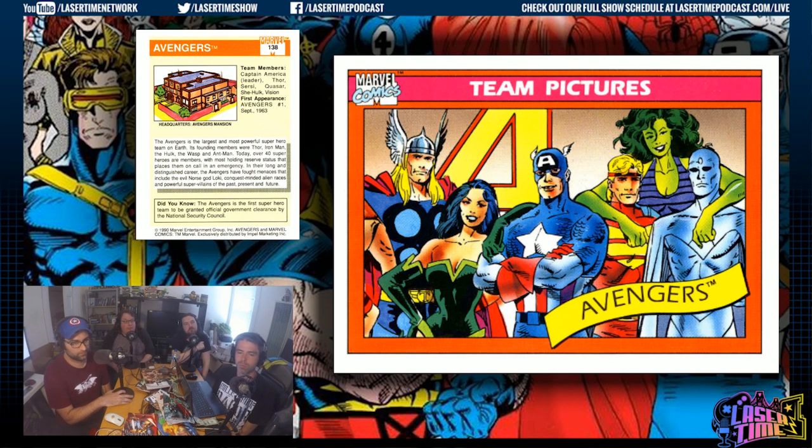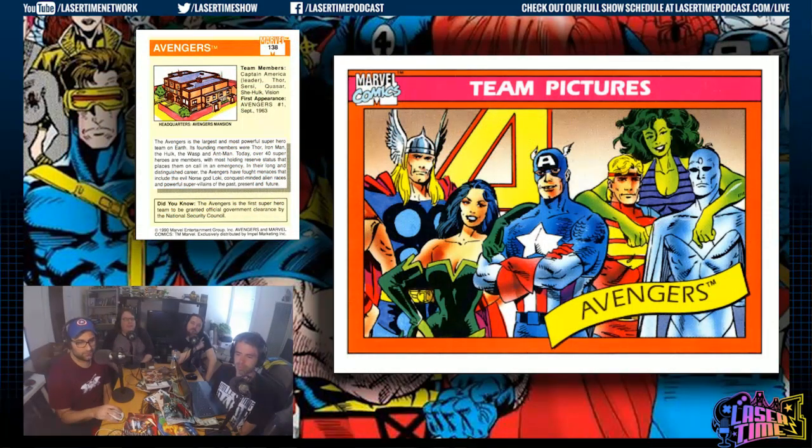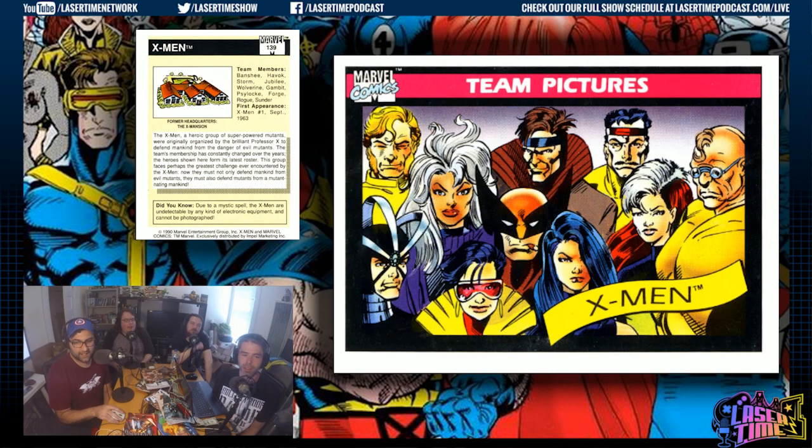The Avengers mansion — they inherited it from Tony. This is when they were working for the government. Did you know the Avengers were the first superhero team to have government clearance? They were probably working with Henry Peter Gyrich at the time — that old so-and-so, what a jerk. The West Coast Avengers had half of the good members too, that's why Iron Man isn't there. But I do like the color scheme — it's everything I like about comics. Good art too.